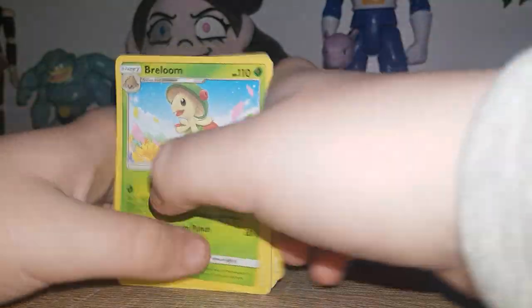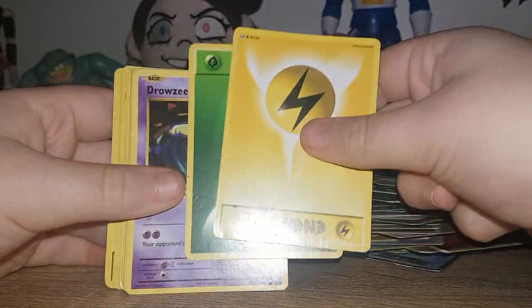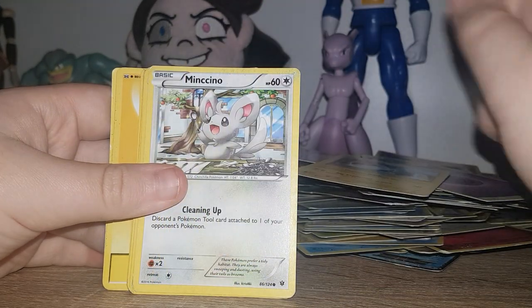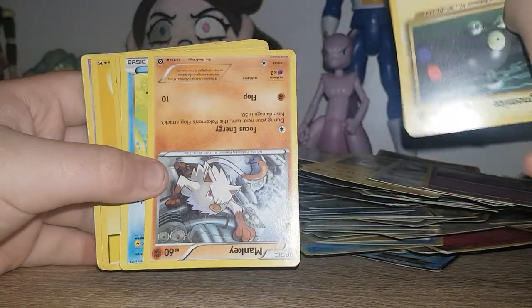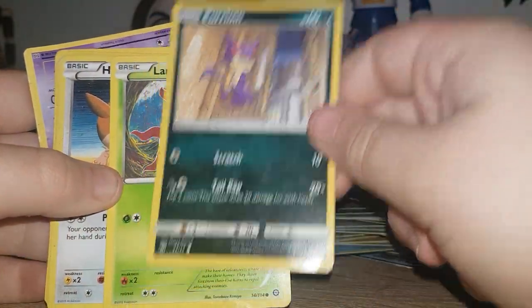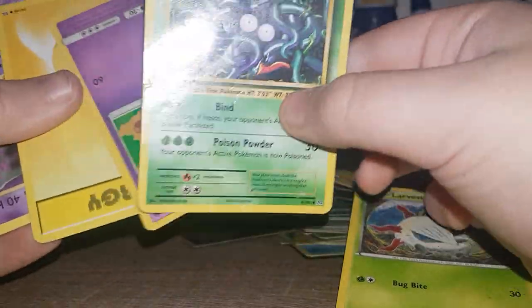Rapidash. Reserved Ticket. Manectric. Beedrill. Fisherman. Breloom. Doduo. Chimchar. Energy. Aipom. Two more energies. Drowzee, Chespin, Ponyta — non-holo. Voltorb — I think I've got two of those. Sneasel — not Sneasel anymore. Another Ekans — I've got two Ekans. That Mankey there. Magnemite — it looks like it's normal but actually it's that way. Mankey climbing on a building of some sort. Ducklett. Another Purrloin — I've got another one of those. Larvesta. Hoothoot. Tangela. And another Gastly. One of my Tangela, Gastly, energy. Gastly.